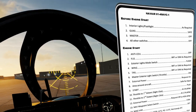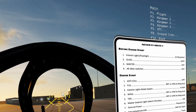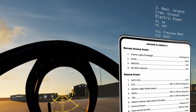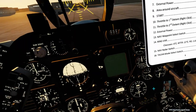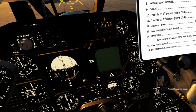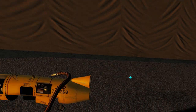Now we're going to request external power. We call the chief to turn on the ground power. When the chief turns on the ground power, you'll see a couple of gauges come to life. Ground power is now on, and if we look outside, the lights are on and they're flashing.